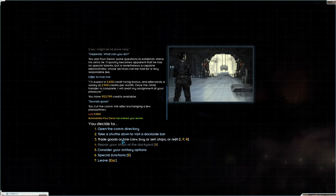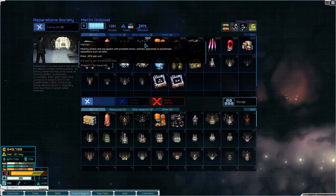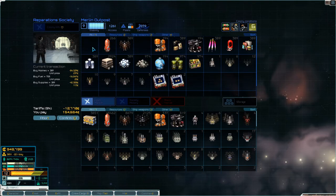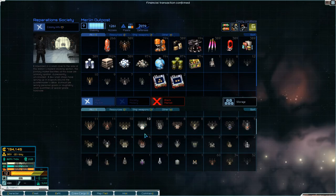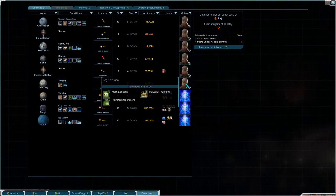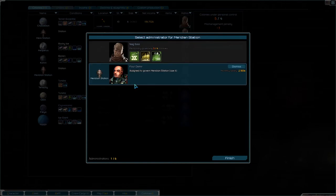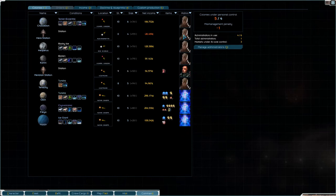There's nothing that we need to sell right now. Do we want to hire some marines? Sure, why not? We could sell some of the heavy machinery - doesn't really matter, I think we'll just leave it like that. Can we assign our administrator to some... I'm still one over, so I need another administrator.